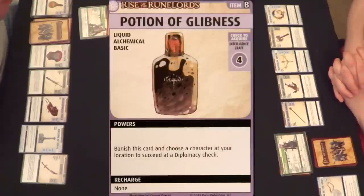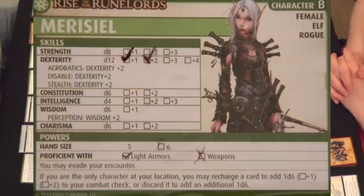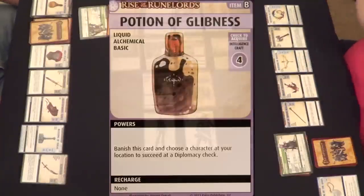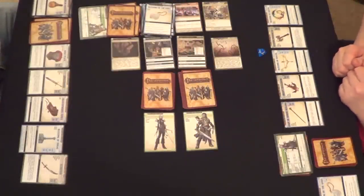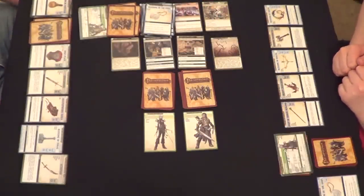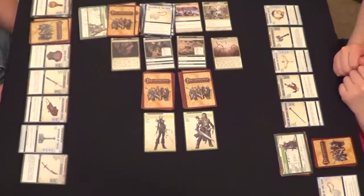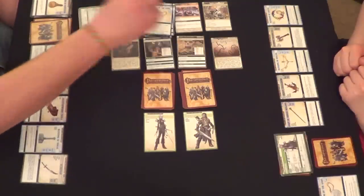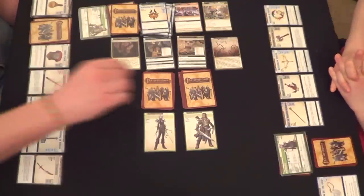Potion of Glibness — glibby! Intelligence Craft 4. What's your intelligence? It's a 4! I can do this — Carmen, Carmen, Carmen. I'm so smart. Intelligence is hard — I agree. That's actually a Wisdom. Did you want to explore again? Nope. But this will add to a Wisdom check, which is what is required... indubitably.